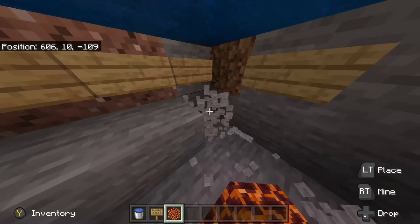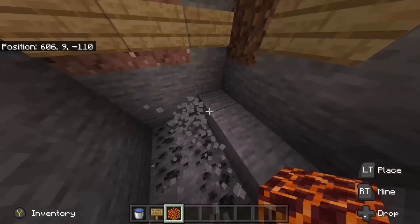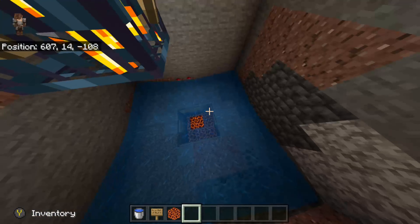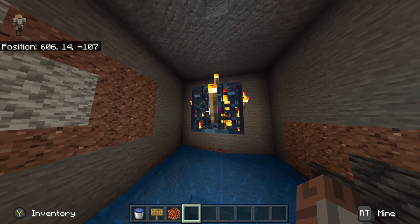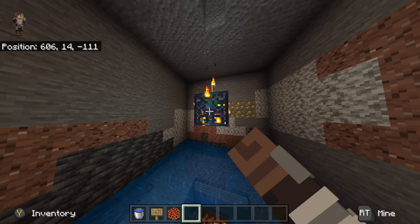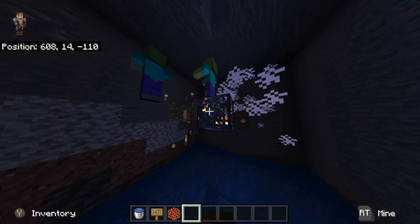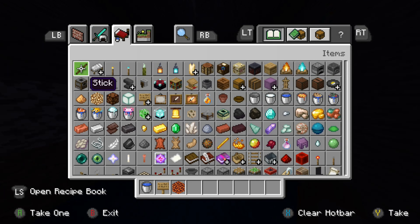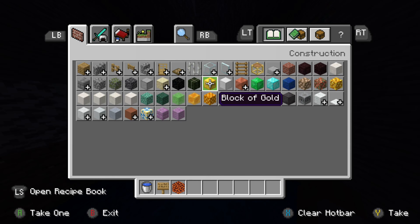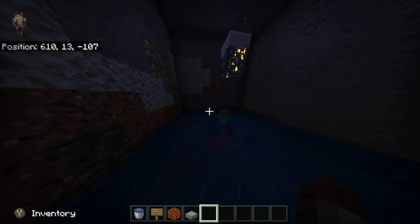Once all of this is set up you should be good to go. Then you're going to break one more out, or even two down — I'll go two down just so you can see all the zombies dying. Your zombie kill chamber should be good to go. If you want to collect the drops, comment down below and I'll make a tutorial on that. Also, take a slab and place it on top of the spawner so nothing can spawn up there — which is really important.